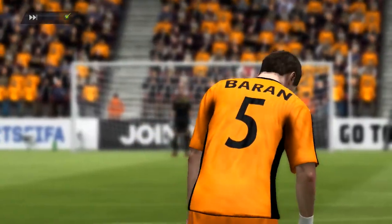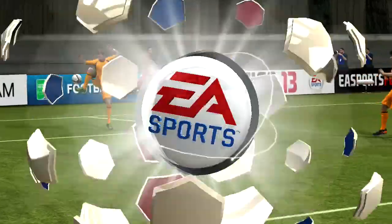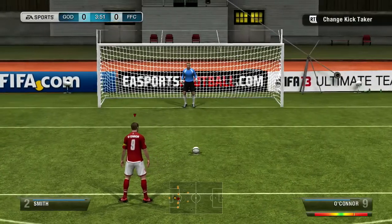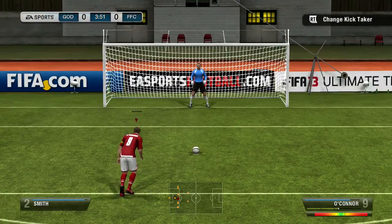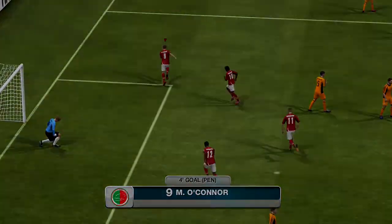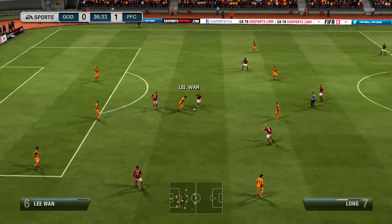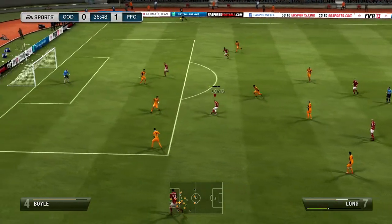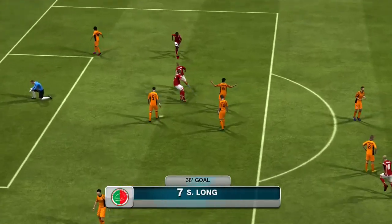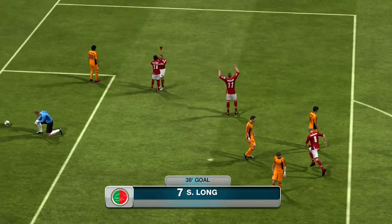It was a pretty silly tackle to force a penalty for us. That was a pretty clear-cut penalty. And we're going to have O'Connor step up with his 70 penalties, which is pretty nice for a bronze player. Didn't expect him to have that high of penalty stats. But he does tuck that one away right above the keeper and gives us the 1-0 lead early on. And here's Long, our signing, showing his 4-star skills and gets a rocket of a shot off in the 38th minute to give us the 2-0 lead.